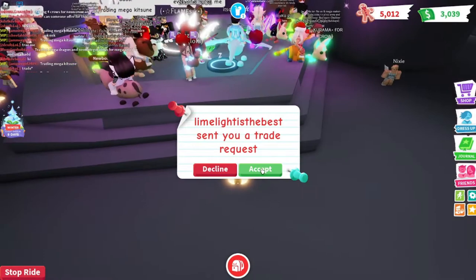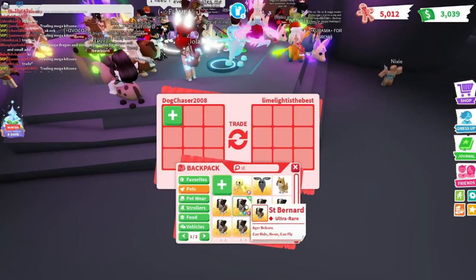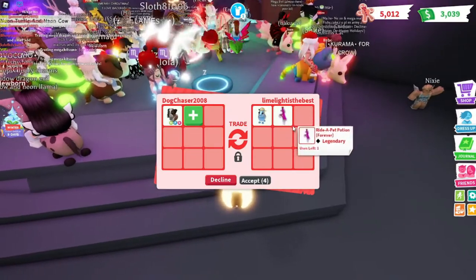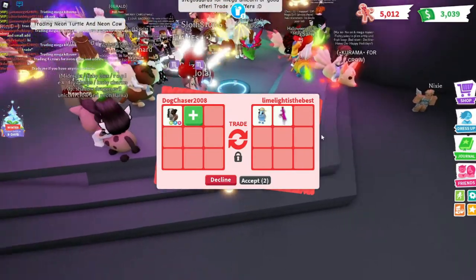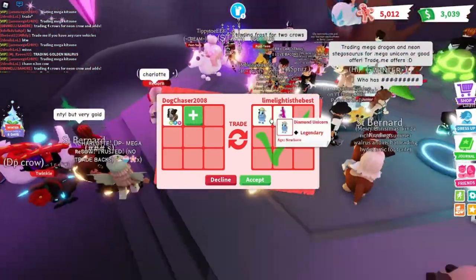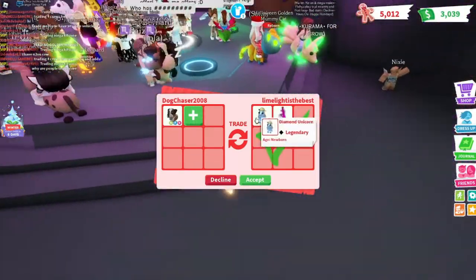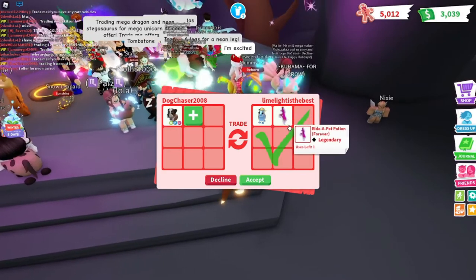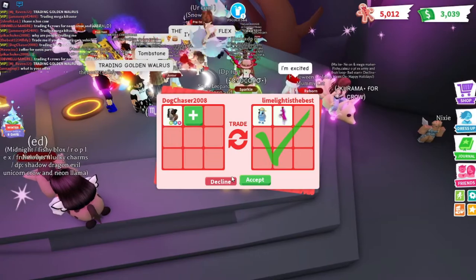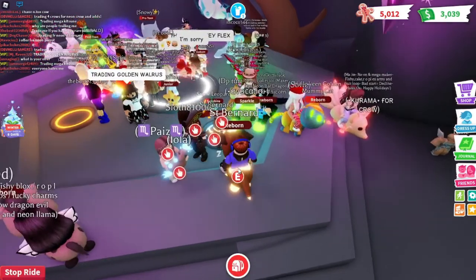We got a trade from Limelight — whatever it's called. They're offering a Diamond Unicorn and a Ride Potion. Not bad — the Diamond Unicorn is pretty cool and the Ride Potion of course is cool — but I feel like it's still a bit under, so I'm going to decline. Still a really really good offer though.